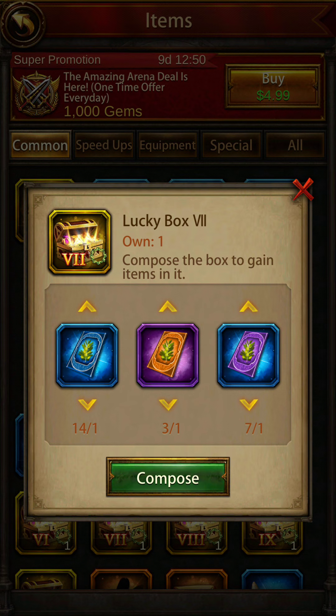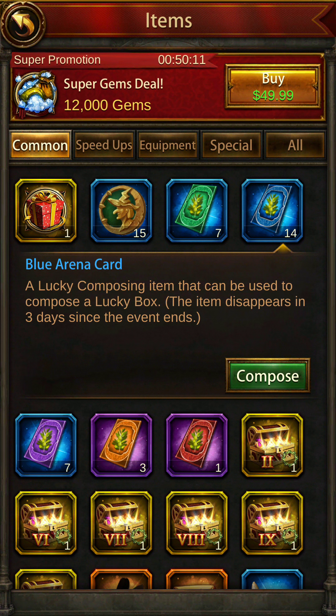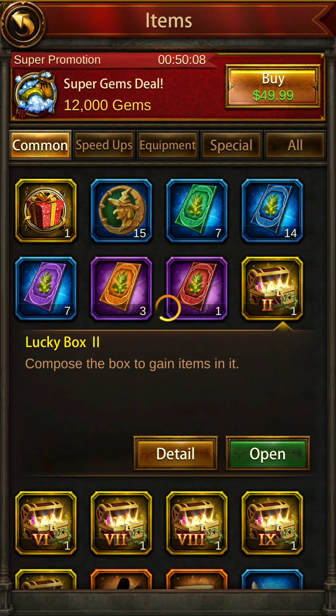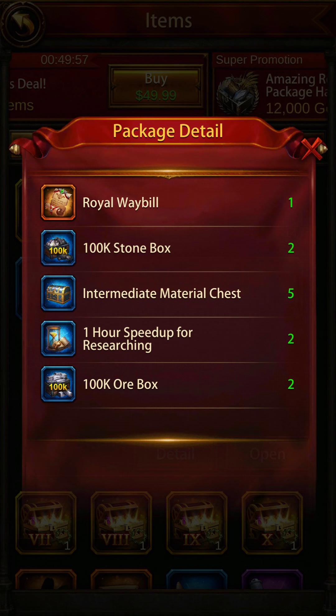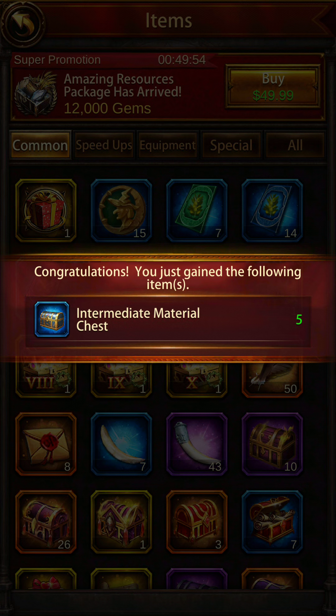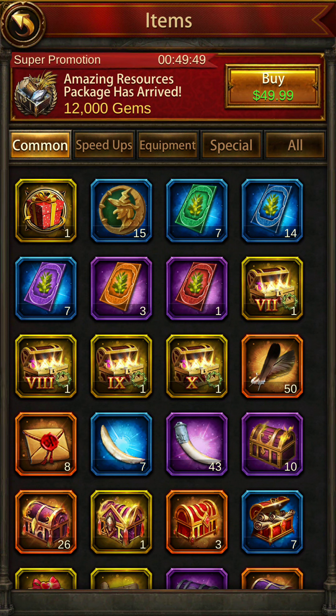Time for Box 6 — the combination is blue, purple, and red. Box 6 gives you a royal label, which lets you send resources, stamina, or gifts to somebody, plus 2 hours of research speed up. Opening Box 6 — I get an intermediate material chest, quantity 5. I generally send resources with the donkey so I don't really need the royal label.